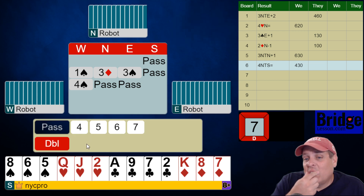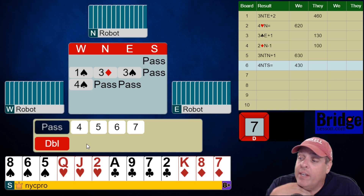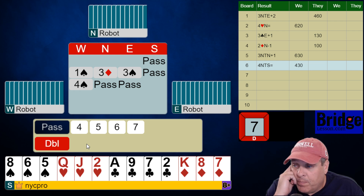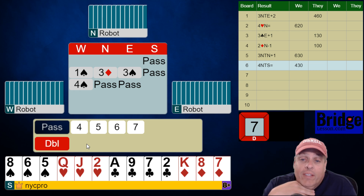Now the question is, do we bid five diamonds? I'm expecting partner to have a singleton spade usually. They have a reasonable diamond suit almost always in this situation. What are we going to do on defense? We could take one or two diamonds, the ace of clubs, and maybe partner has a trick, or maybe we have a slow heart trick. Bidding five diamonds here would need us to be really confident that they would be making four spades, and also that we would be going down two or less in five diamonds.